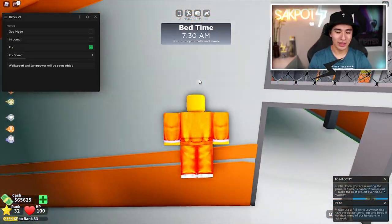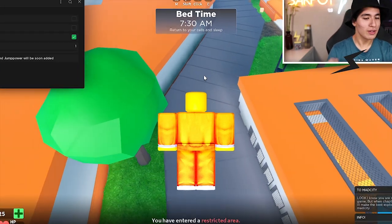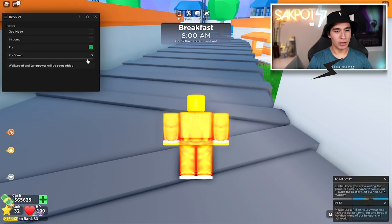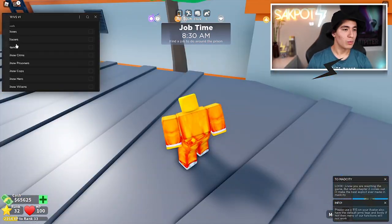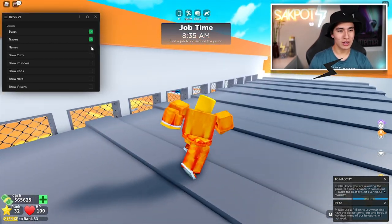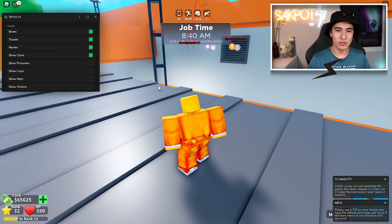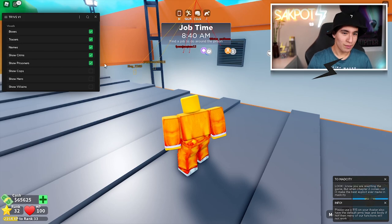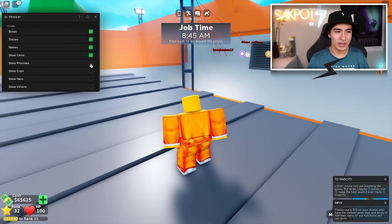Who doesn't like fly? You may be saying, well, this is so slow — I kinda agree. So what you can do is turn up the speed. There you go, we turned it up, and as you can see we are now way faster. We also have a visual section where you guys can turn on boxes, tracers, and names, and then select who you wanna show — so let's do crims. Now we see the crims, we see the tracers, the names, the boxes. We also have prisoners — I don't really care about the prisoners, so I'm gonna turn that off.